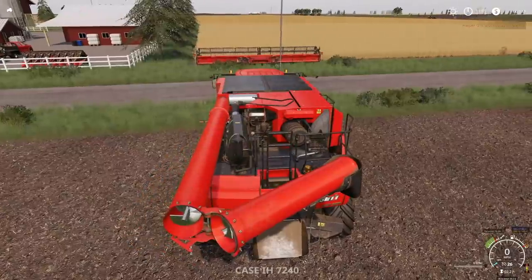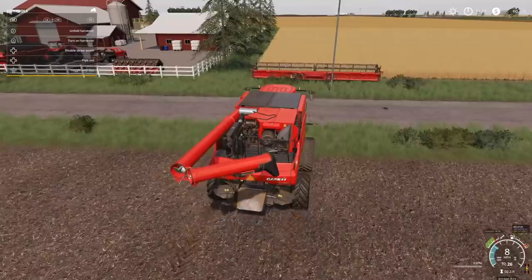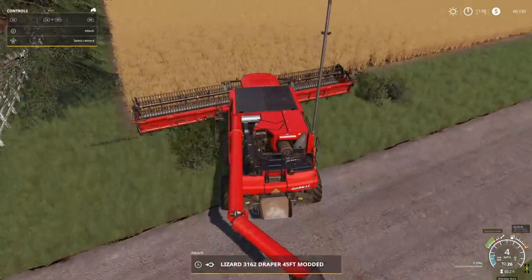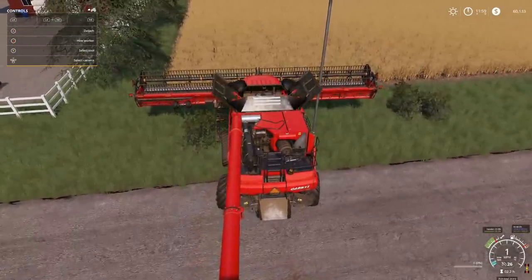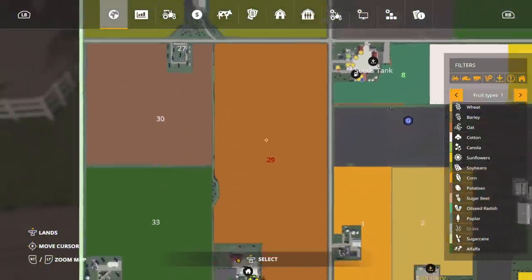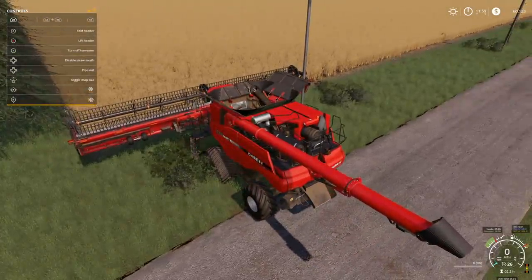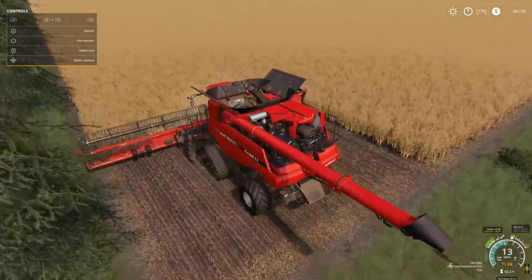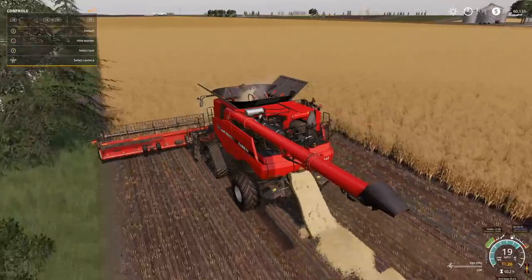Let's cut our help window and enable straw swath because we have a massive field to run. I believe we planted oats in here — let's triple check. Yes, we have oats. We'll drop it down, turn it on, get this party started. This will hold 100,000 liters, and we need fuel real bad.